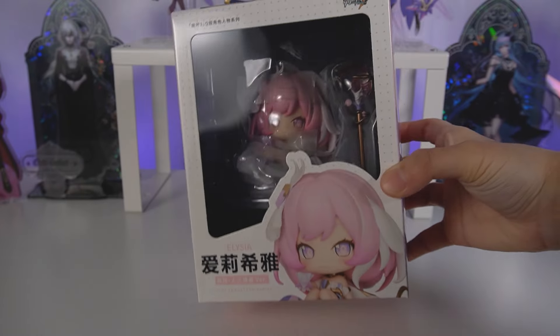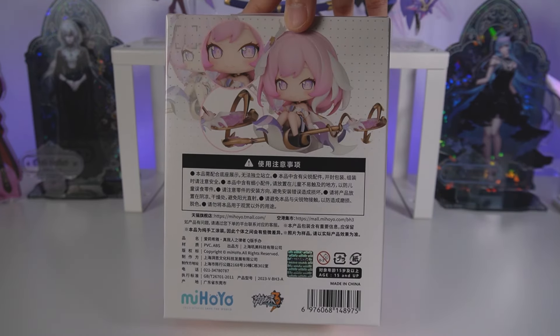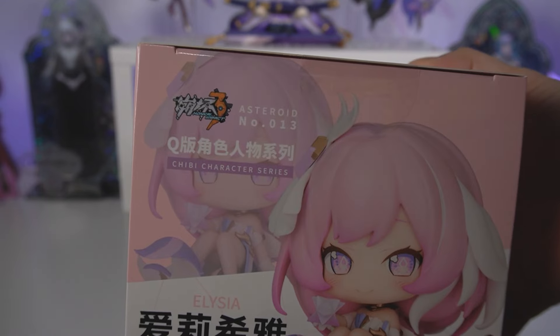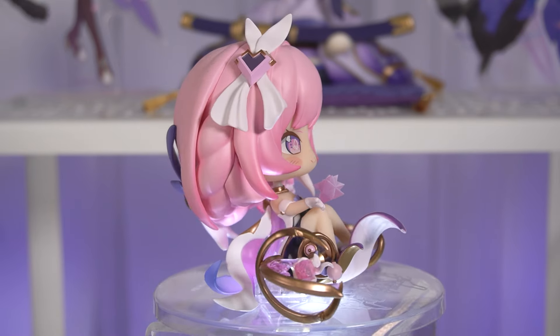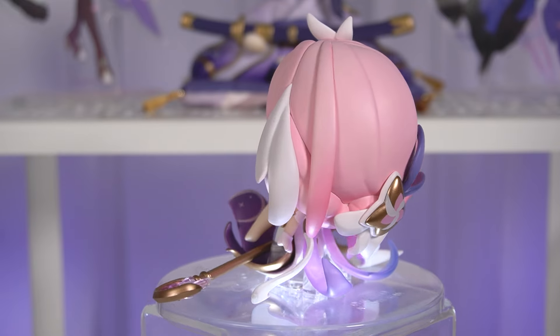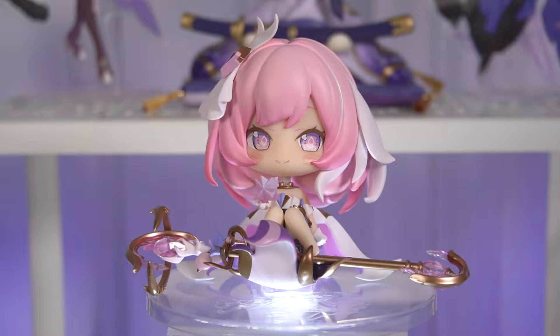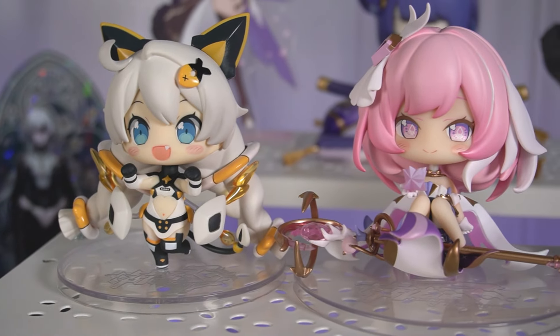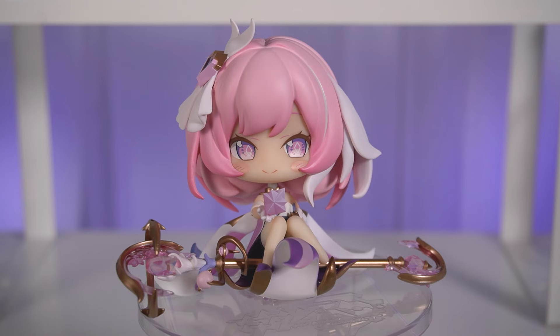Next up we have the Elysia Herrscher of Human Ego Asteroid Series figure from Honkai Impact 3rd — she is number 13 in this line. Here she is out of the box: she looks so adorable, very cute, very small, with her little staff. Her base is just a clear circle like the other figures in this series, like the Kiana and Seele I have. What matters is that Elysia herself looks adorable and so pretty.